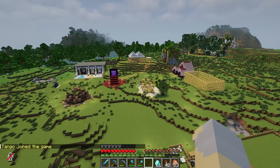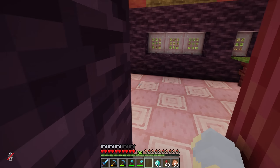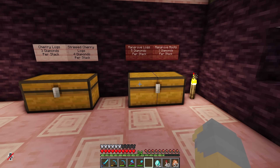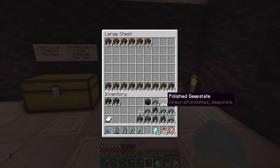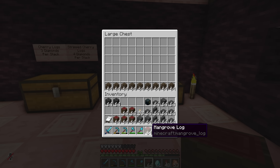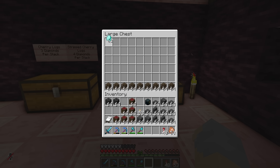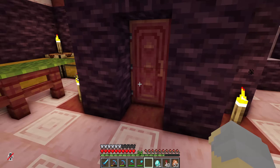Thankfully, there is actually already a mangrove shop up here, so we should be able to purchase mangrove logs. They are really expensive — five diamonds a stack. But to be fair, mangrove is a nightmare to farm unless you have an automated thing for it. How many stacks? Six. So about 30 diamonds. But now we've got the mangrove for our project.